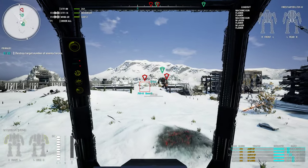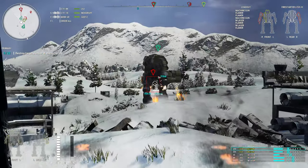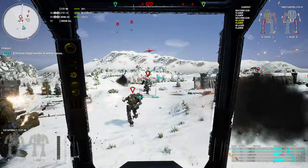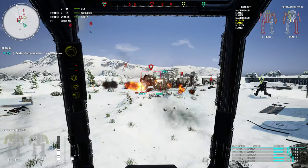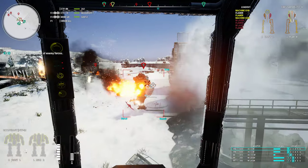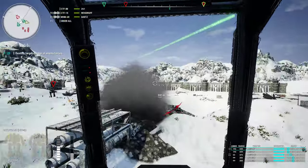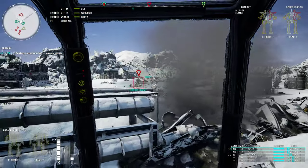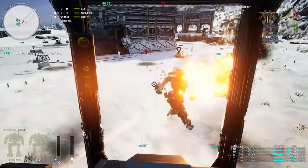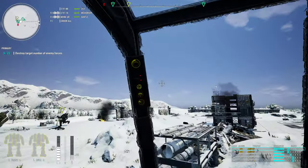We have two more light mechs approaching — let's see how fast I can kill them. Can you please not stand in front of my guns. And down it goes. No pressure whatsoever. Down goes another one.